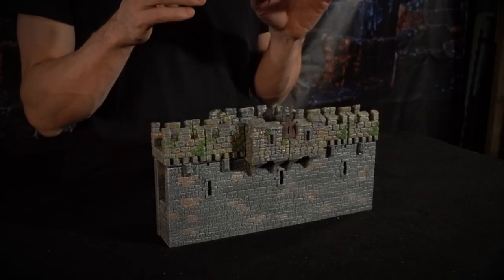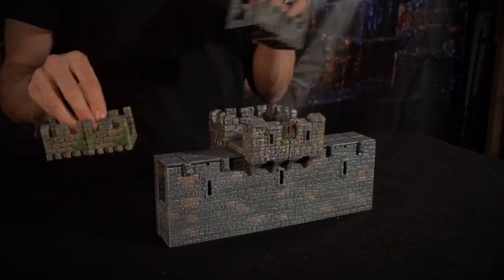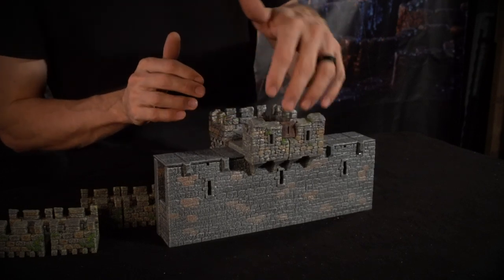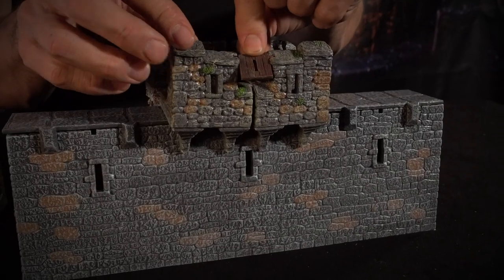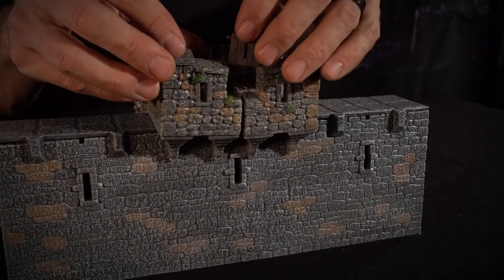Starting at the top, we've got some regular crenellations on either side, and those feed into these battlement transition pieces. We're using just two of them to create this machicolated overhang here. It's got some cool murder holes in the bottom and a cool spot for a hinged shutter - this is removable so you can swap out whatever you'd like.